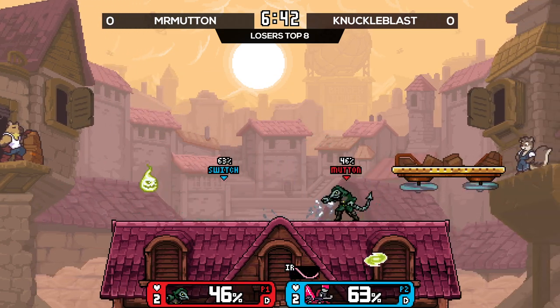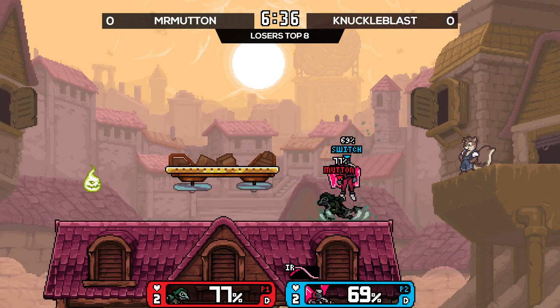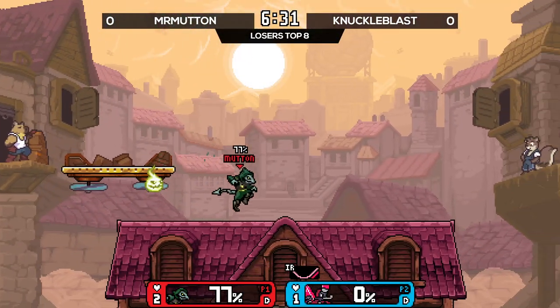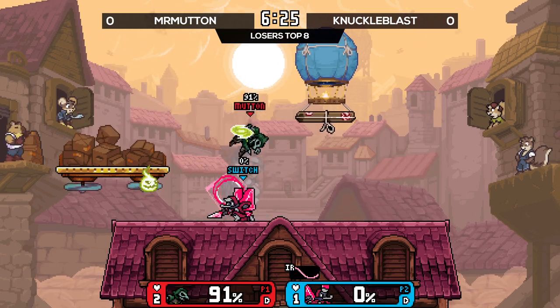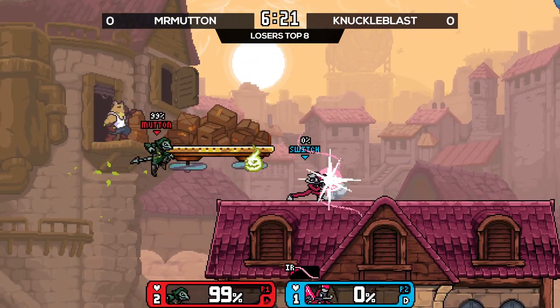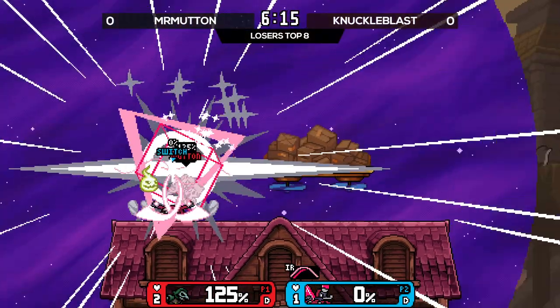Something really interesting about the prism is the red one versus the blue one. The blue one automatically locks on to the opponent, but the red one locks on in the direction you hit it. Oh my god, the up-smash off the top! Cyros just really holding that disc, doing Cyros things — just this commanding pressure.